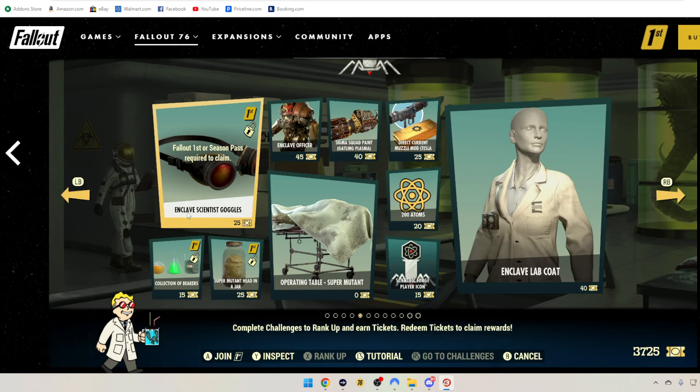Next three are going to be Fallout 1st only: Enclave Scientist Goggles, Collection of Beakers, and Super Mutant Jar in a Head — 25, 15, and 25 tickets respectively. Enclave Officer Power Armor Paint is 45 tickets. Sigma Squad Paint for the Gat Plasma is 40 tickets. Direct Current Muzzle Mod for the Tesla Cannon is 25 tickets.